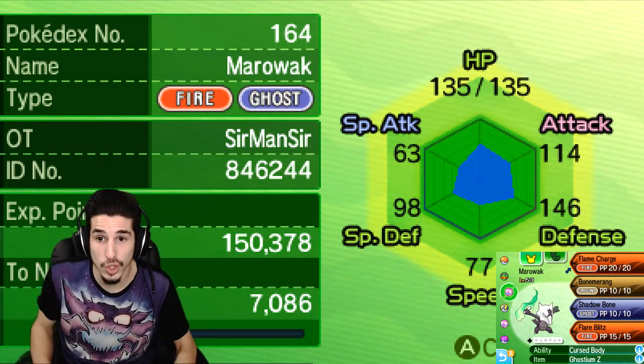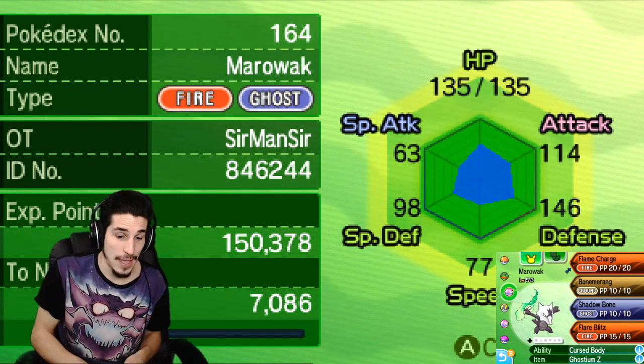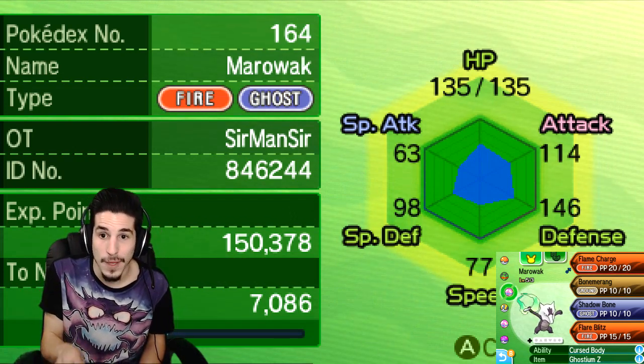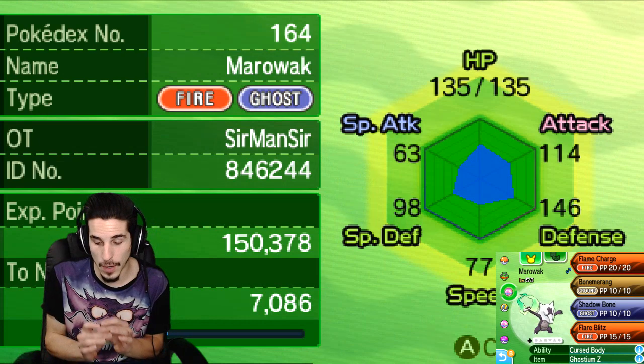So if you get two Flame Charges off, your speed would be over 200 — you can outspeed basically any non-Scarf mon. And then with your high Attack, you're just gonna be sweeping things left and right. If you get two Flame Charges off, you can sweep your opponent's team — possibly — depending on what their team is.